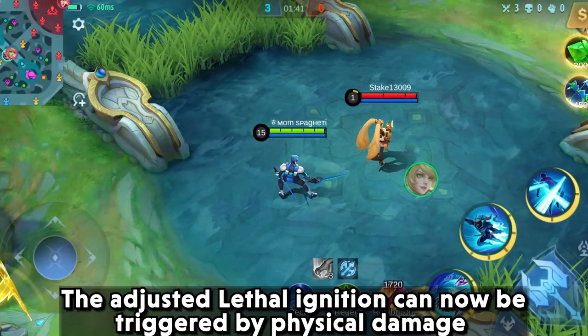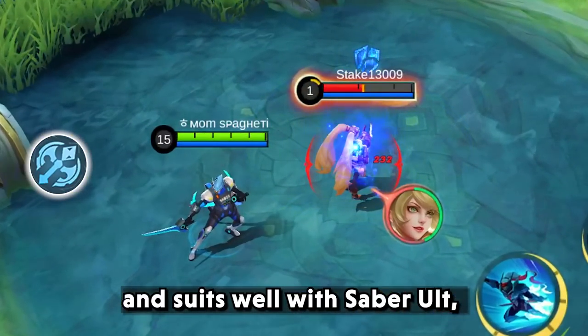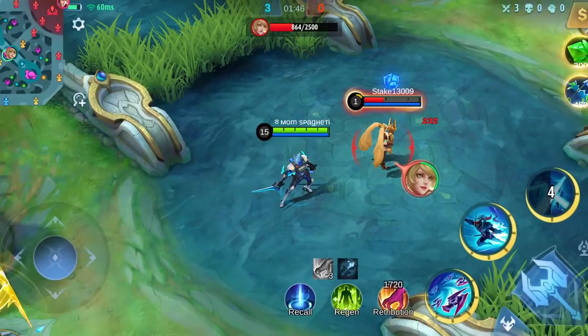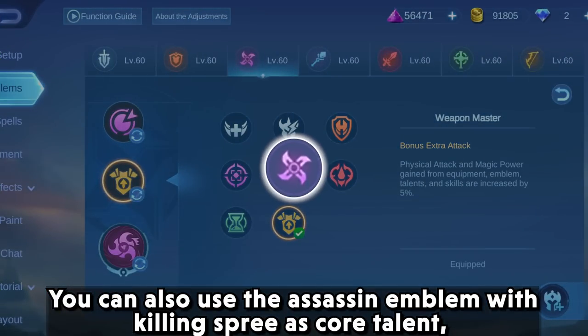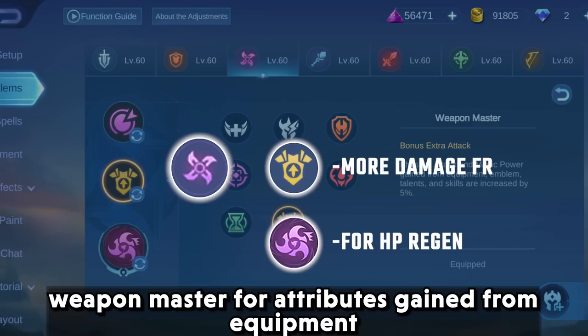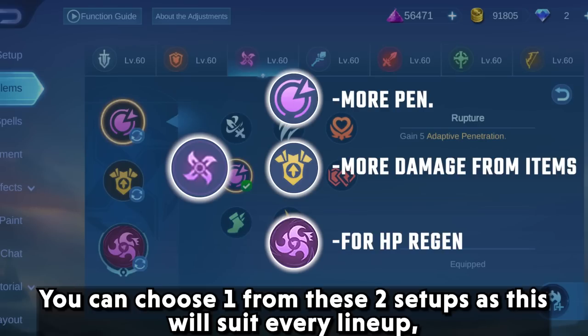The adjusted lethal ignition can now be triggered by physical damage and suits well with Saber's ultimate. You can also use the assassin emblem with killing spree as core talent, weapon master for more attribute gained from equipment, and rupture at level 1. You can choose one from these two setups as they will suit every lineup.